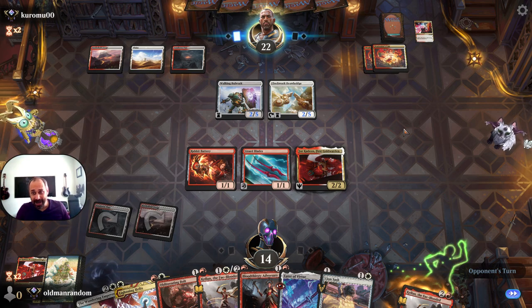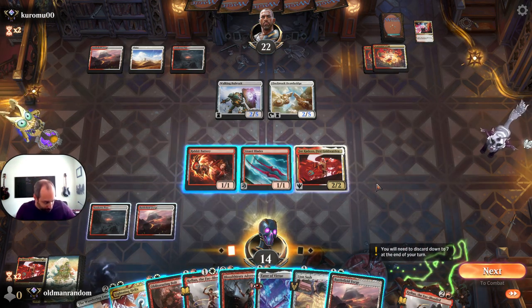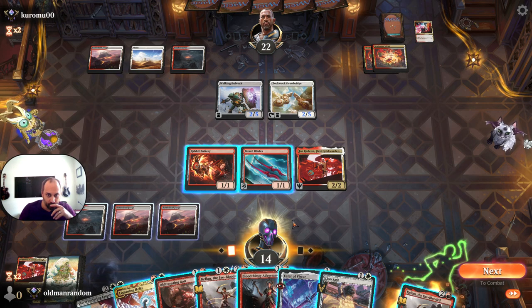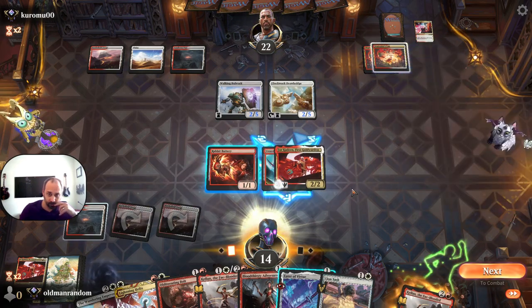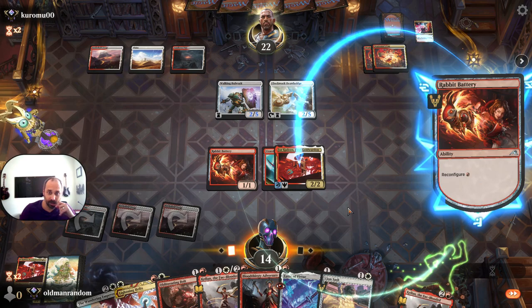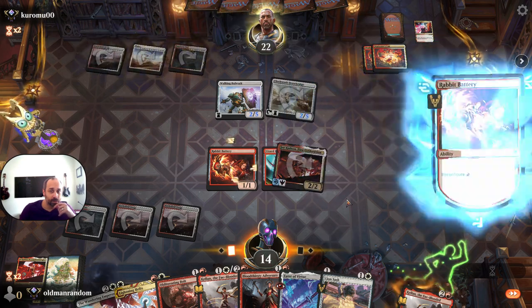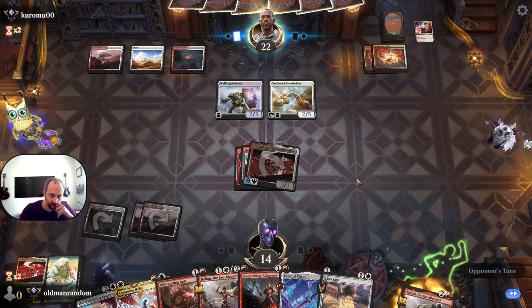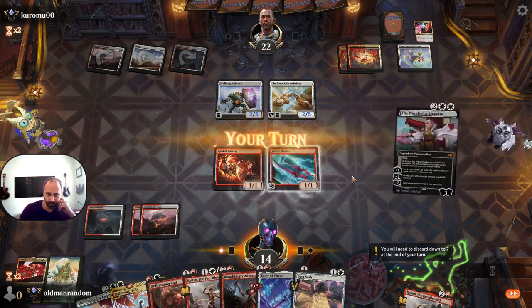Fortunately we are so far not under a ton of pressure, but double War Leader's Call — I feel like we could just die to anything almost any time. We're going to test by reconfiguring here. I forgot that guy can tap us down, but that's preferable to removal. Now we're getting removed. I guess we could just play a Kellan. This is not going well for us at all, but it's not going especially well for our opponent either.